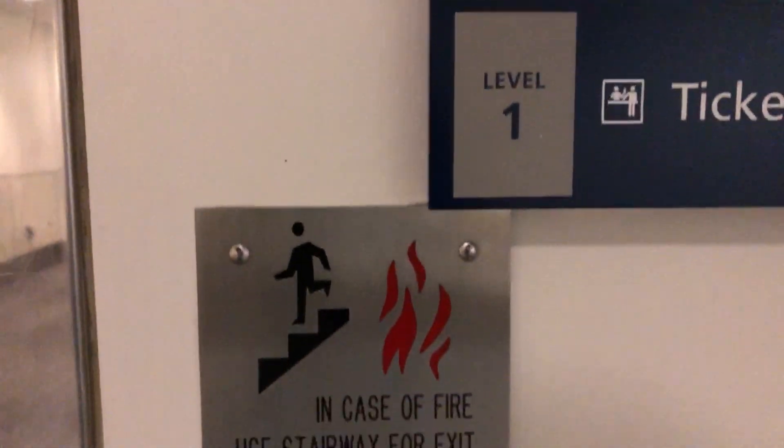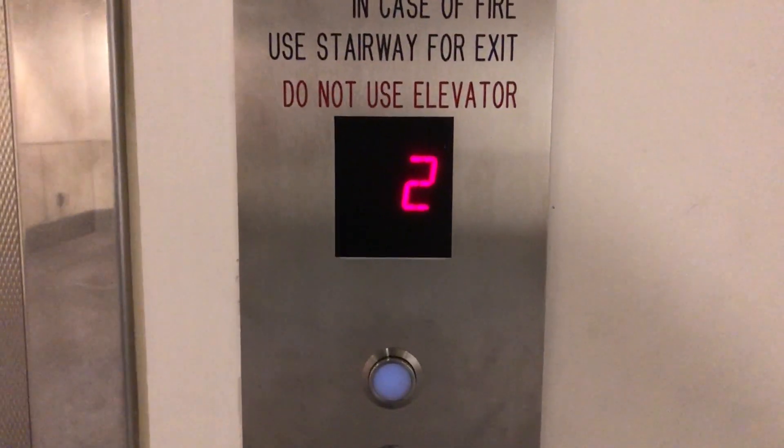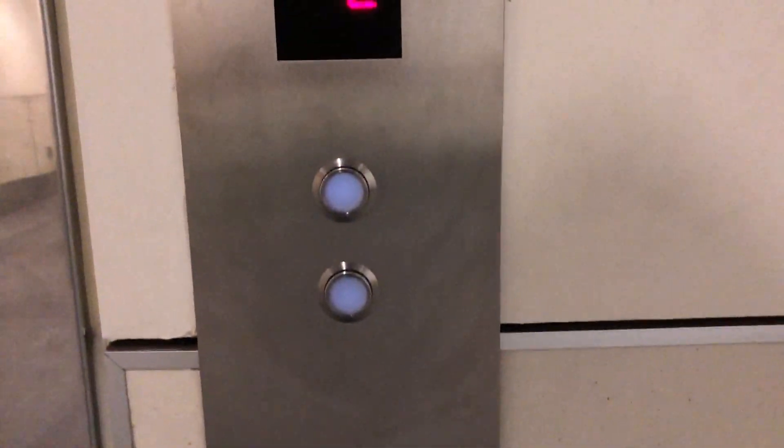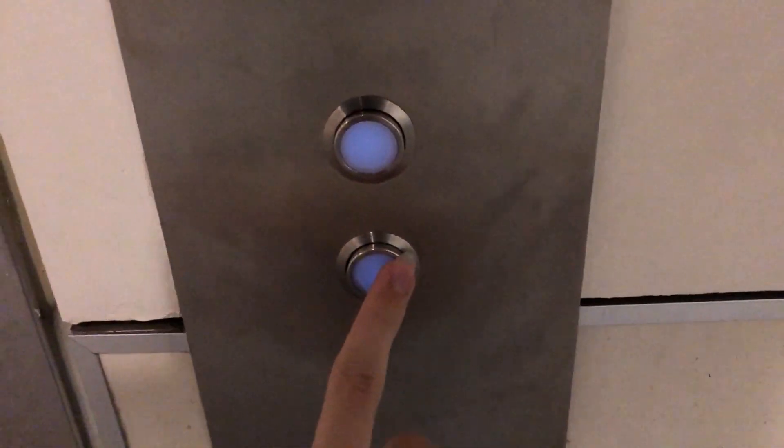I think this elevator actually has a skylight in its shaft. Here's your hall station. Buttons are actually slightly lit up even when they're not pressed. Yes, it does have a skylight in the shaft — it actually does serve one floor above.